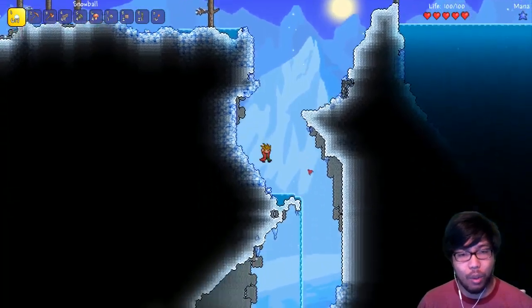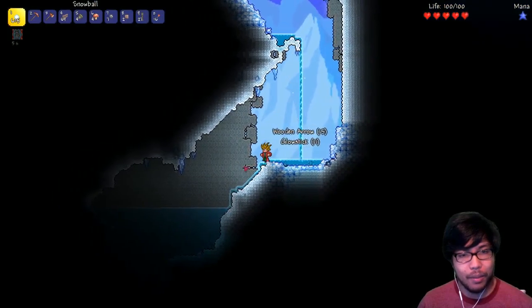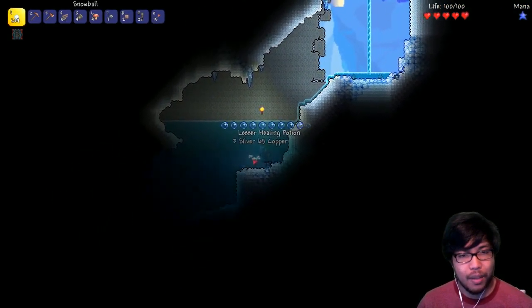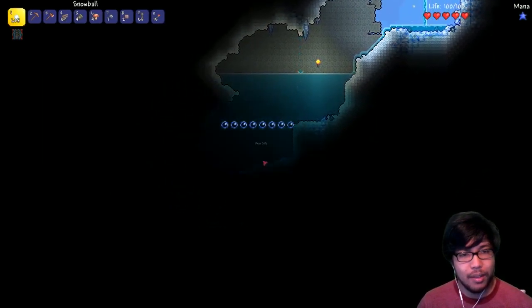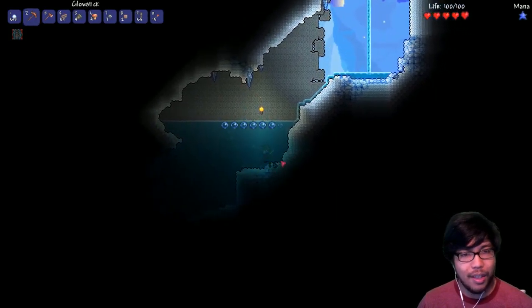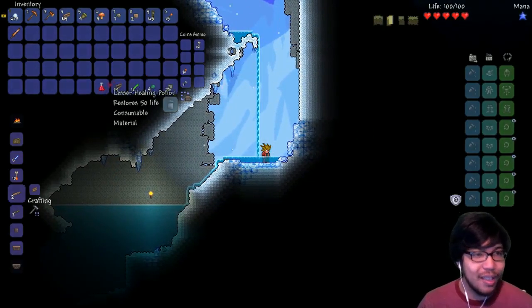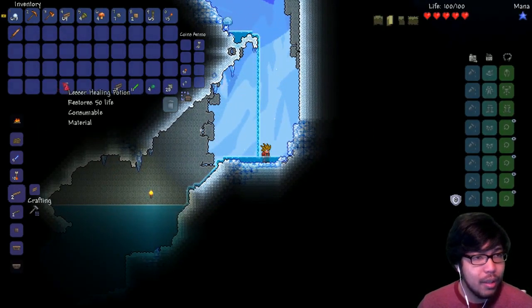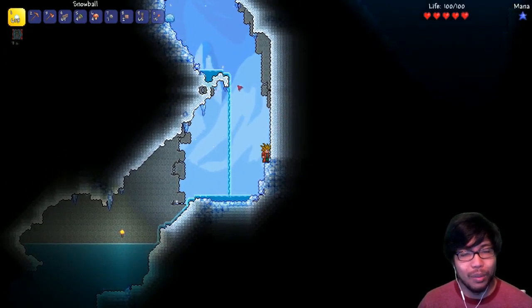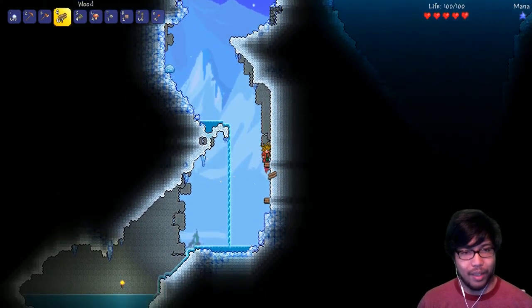This is expert mode which means we gotta be a lot more careful. We got some glow sticks, wooden arrows - healing potions, rope, some more copper. They changed the texture on the lesser potions - look at that, they gave it a new texture. I keep trying to press F to see what I can build, but that was only in my modded playthrough - we don't have that here.